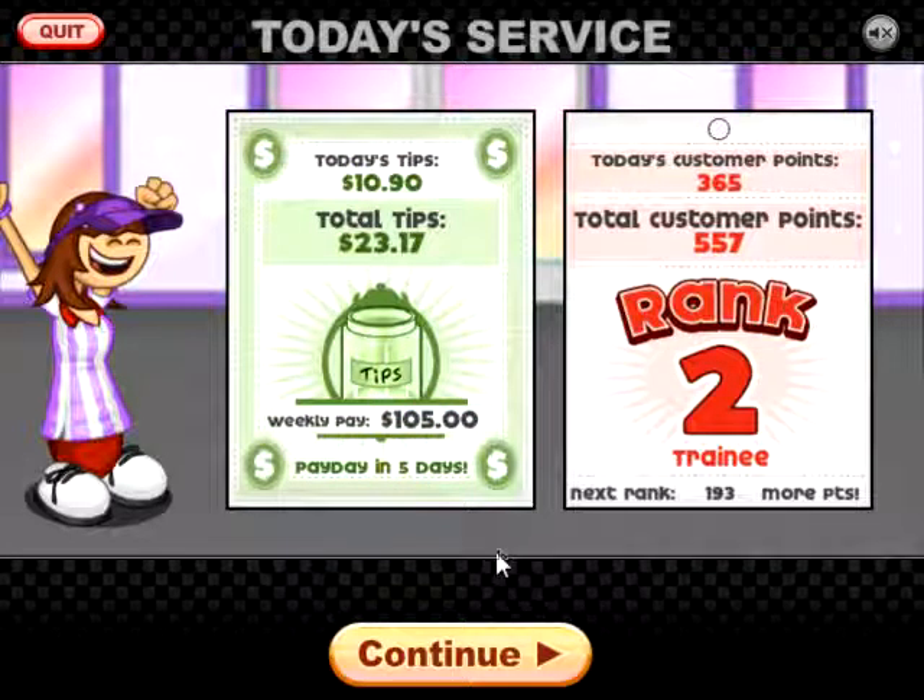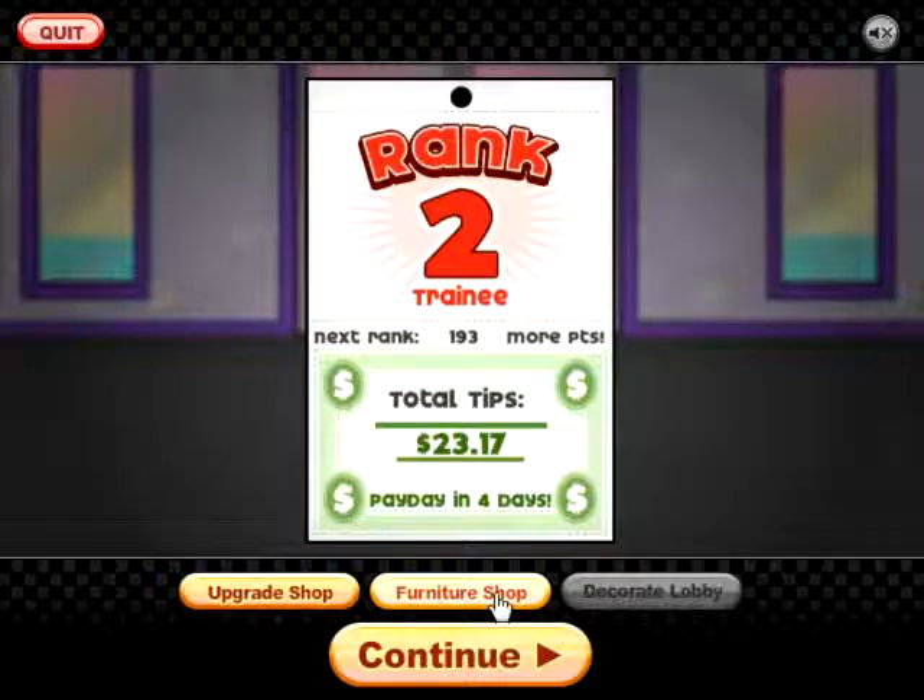Right now I have 105 dollars. Payday in five days — right now my total pay is only 23 dollars and 17 cents because yeah, when I get higher up with stuff I'll be able to get more money. Total money right now is really really low. So that was Papa's Freezeria! I'm gonna stop it there because if I keep going I'll go over my time. Thank you guys for joining! If you liked it, click the like button, check out my playlists, and if you like what I'm doing, please subscribe. I'll see you guys in the next video — later!